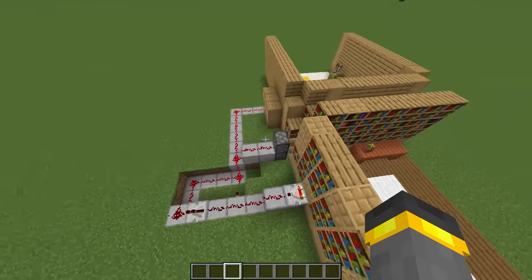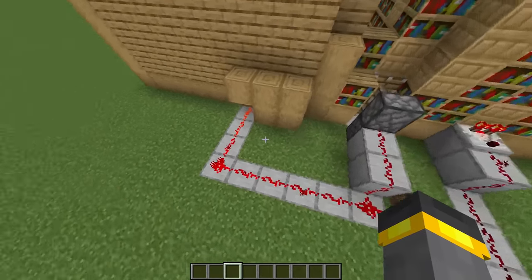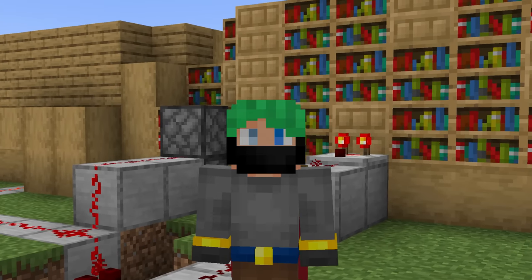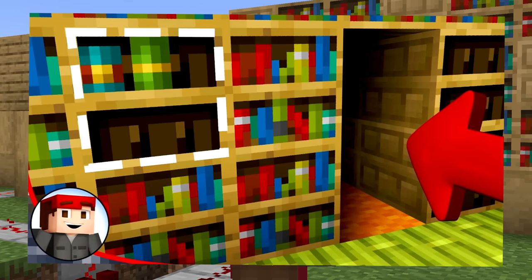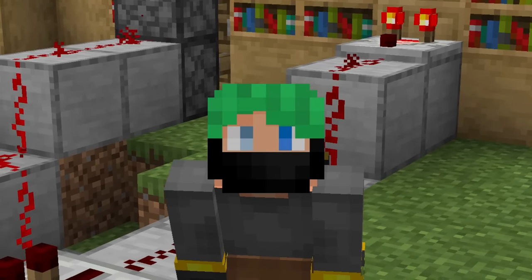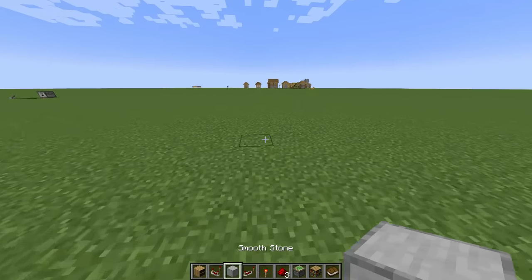The redstone for this build — kind of simple, but also at the same time kind of a lot. Before I start this build, I want to send a big shout out to OMGChad's secret door video, because I learned part of the circuit from there — I'll leave a link down below. For this build, we've got essentially three or four different circuits. We'll start with the most complex one though: the chiseled bookshelf.